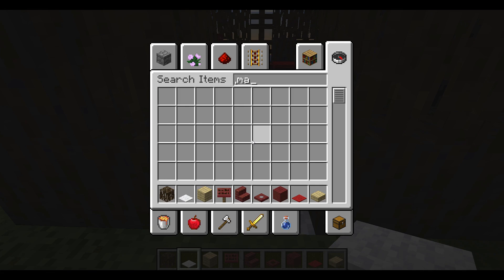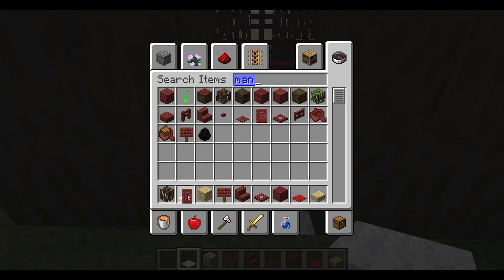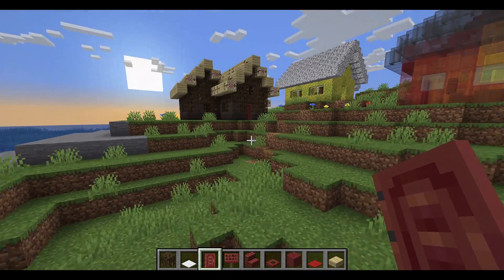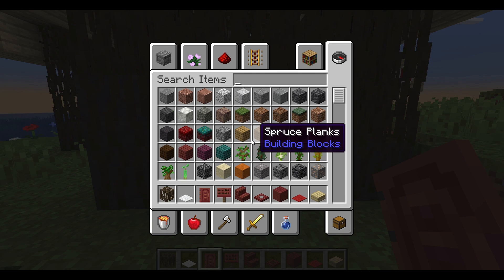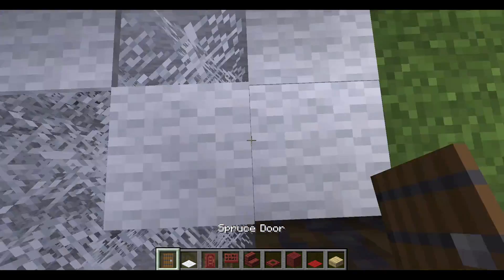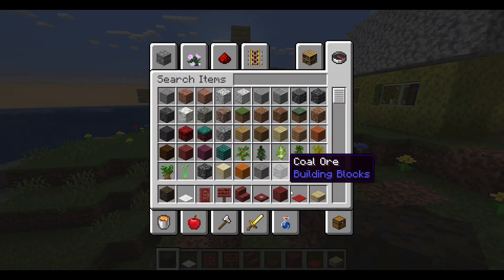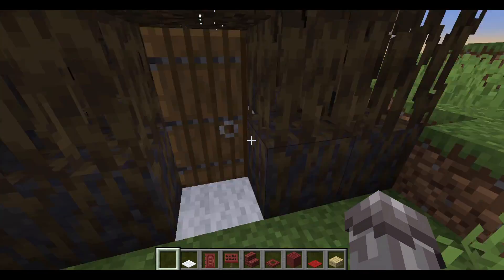Now we'll put the mangrove door in, because I'm sure we've been waiting for a mangrove door since it's a mangrove house — literally. Actually, I don't want a mangrove door. I think spruce would look better — I just destroyed the wall. I think spruce will look better. Spruce is quite a nice type of door — quite a nice versatile type of door, you can use it for lots of things. I think that is a complete build guys.